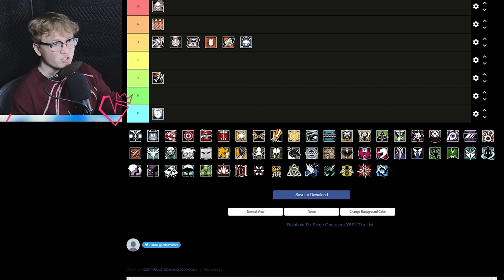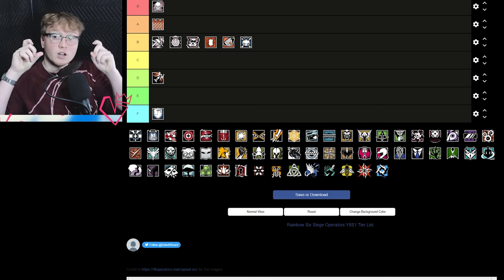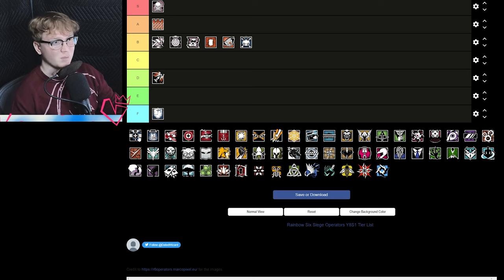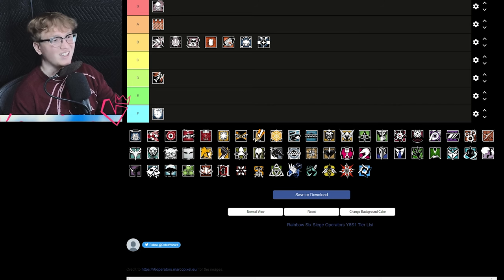Even though we're in the gunfight meta, the gunfight operators like Ash and Twitch are really kind of nowhere to be seen, and there are more useful, more adaptable, more versatile attackers in the current lineup. Doc is actually A tier — they gave him the Bailiff, and also allowing him to heal himself makes him a really versatile roamer.